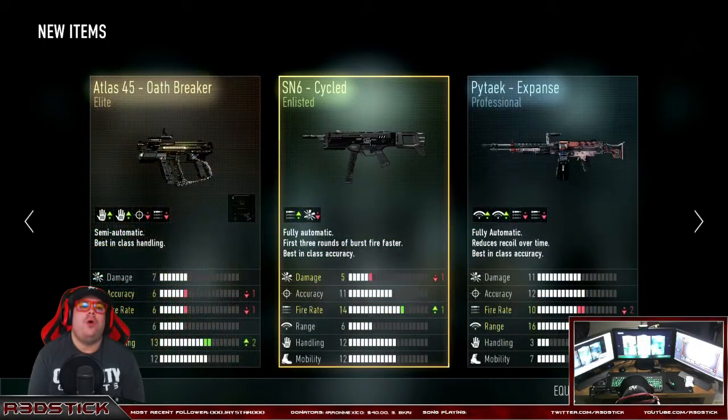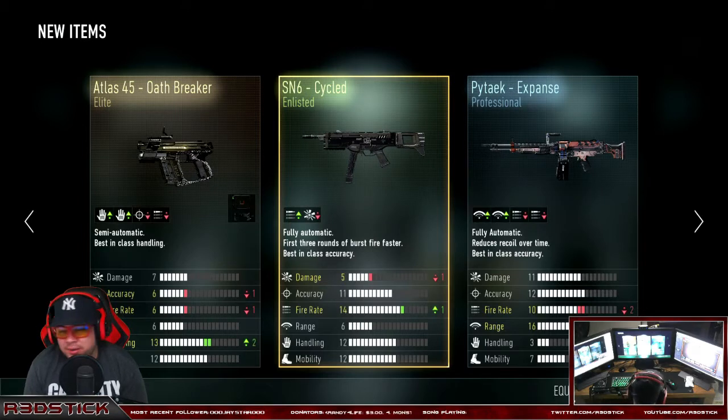Oh, oh — another pistol. It's the Oathbreaker, the Atlas 45 Oathbreaker. At least it's an elite weapon. I will take that. The SN6 Cycled and the Pitek Expanse. I don't know, we'll see.